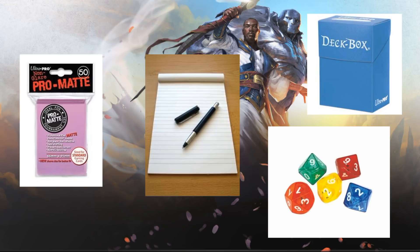Some players like to bring some pre-sleeved basic lands with them, because during deck building time your LGS will have lands for you, but a lot of times you have to go find them, wait in line, grab the ones you need, bring them back, and sleeve them. So if you want to take full advantage of the deck building time, it's a nice little shortcut. Also bring an extra deck box — the cardboard one in your pre-release kit is really fragile, so bring something sturdier like a plastic deck box.